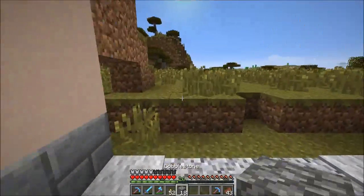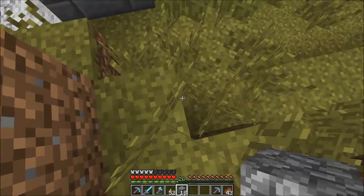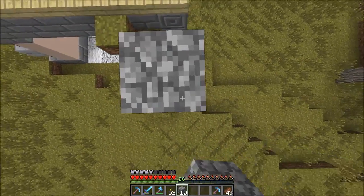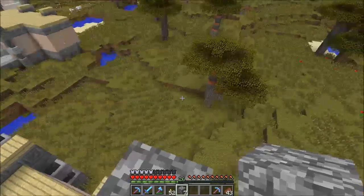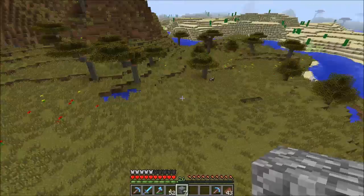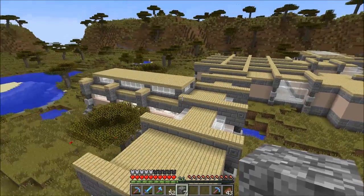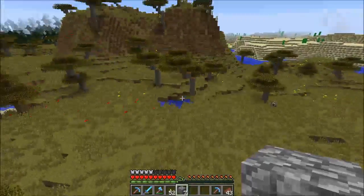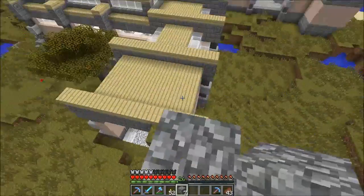There are a couple of things I want to talk about. First of all, the station - it's already kind of big. I think I need to work more with intersections, because this is a very linear part. If I keep doing the station very linear, it's going to be very long and getting from one side to the other will be a nightmare.